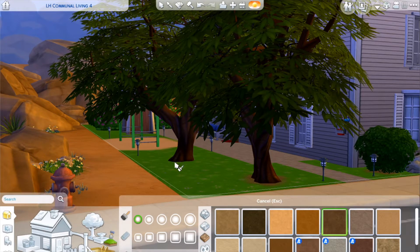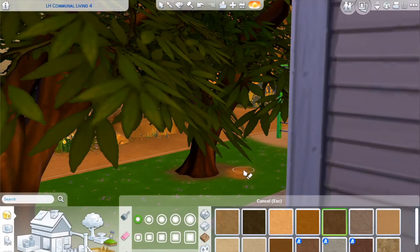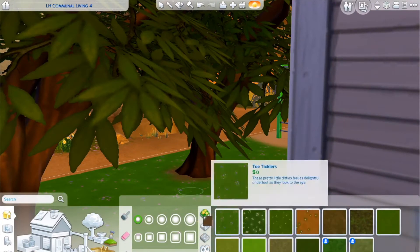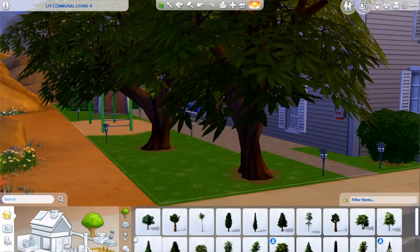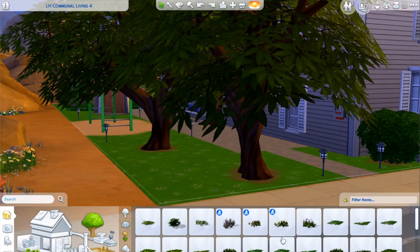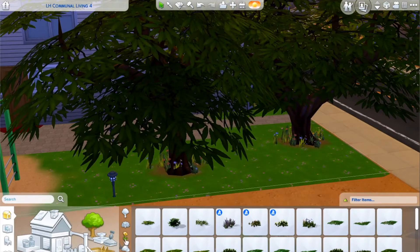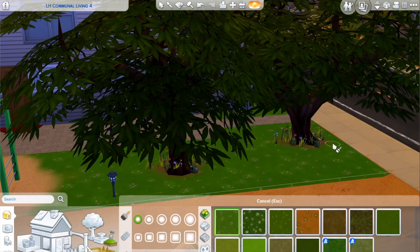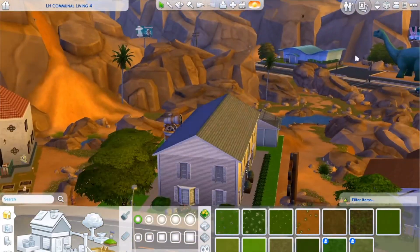I added a couple of trees to the front but along the side, giving them a nice shady area in the side yard. I added a little bit of terrain paint around the bottom of the trees — it's something I've seen other people do in build mode and it makes it look more realistic. In real life when you plant trees, there's a little patch of turned-over dirt right at the base, so I put some flowers at the bottom of the trees as well.